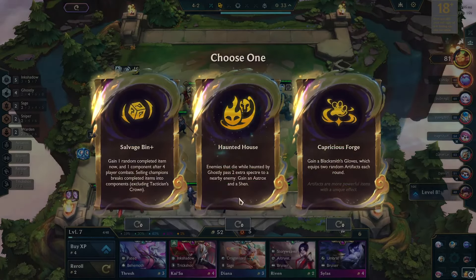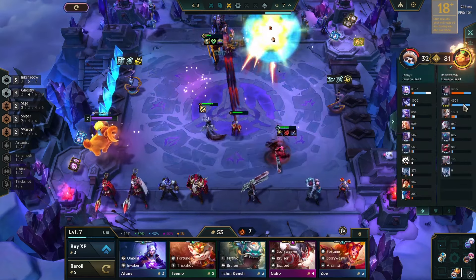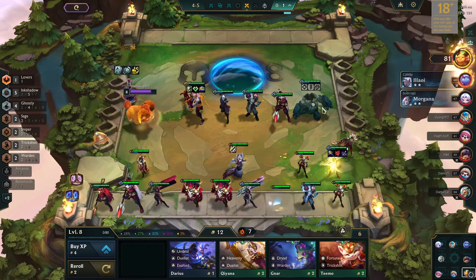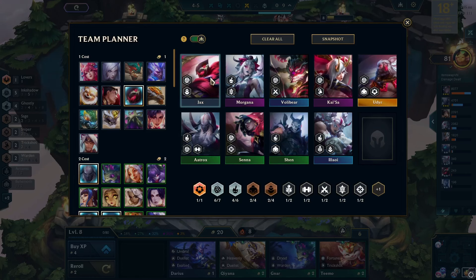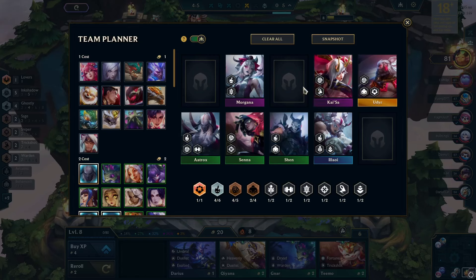For the third augment, I opted for Haunted House. I was strong enough to beat most of my opponents. Having a 7 win streak, I moved to level 8. Then I maxed out Senna with the lesser champion duplicators that I got through the second augment. Now, I had to move to level 9 and add Udur and Volader to complete my final board.